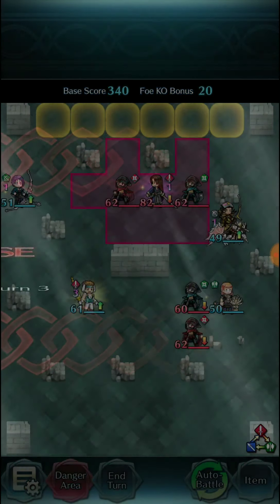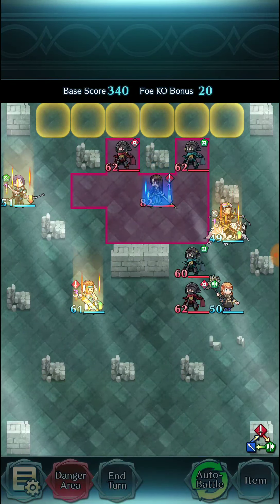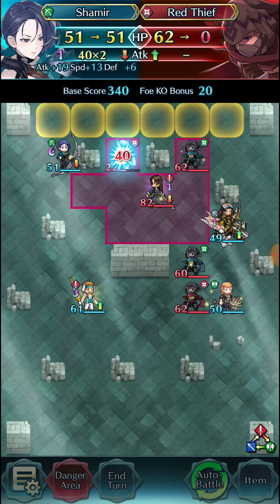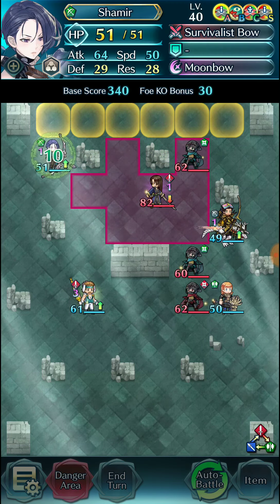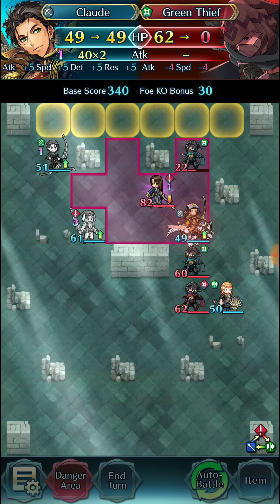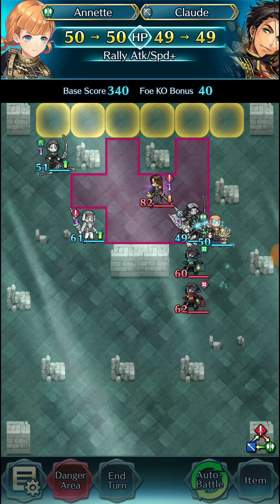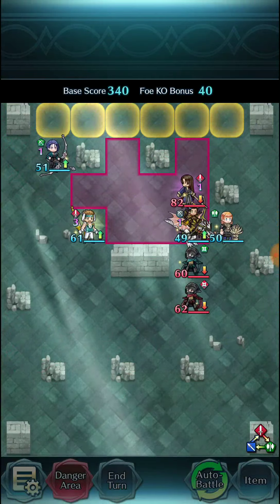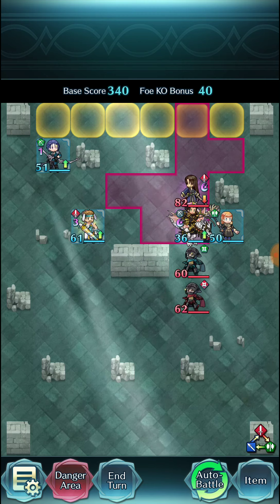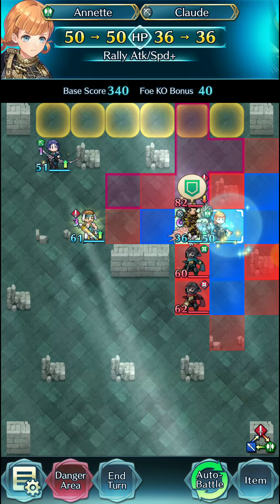We're out of range of Karel — however you pronounce his name — but it's not necessary, we're just doing it because we can. We snipe down this red thief and snipe down this green thief who's also trying to escape. And just for the shizzles and giggles, we can rally Claude with Annette, but it's definitely GG at this point.